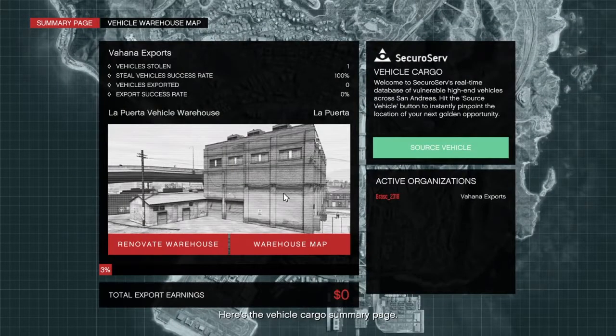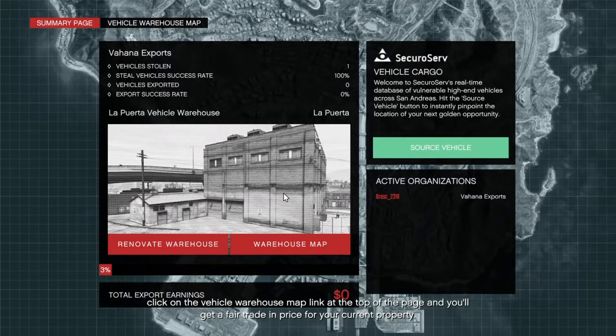Here's the vehicle cargo summary page — a rundown of the organization's activities in the market. If you want to move to a warehouse in a different part of the city, click on the vehicle warehouse map link at the top of the page, and you'll get a fair trade-in price for your current property. And if you want to start sourcing vehicles, click that green button there.